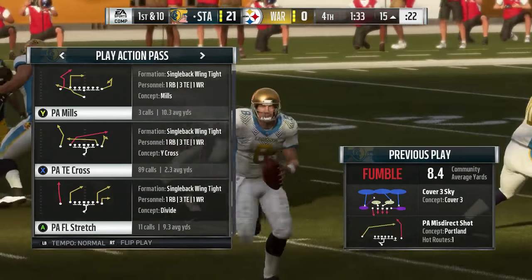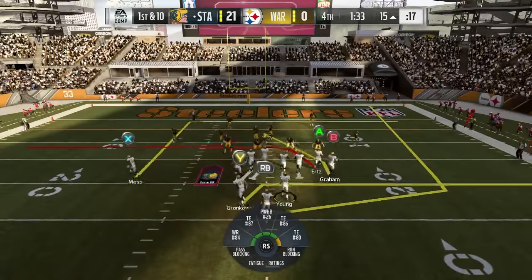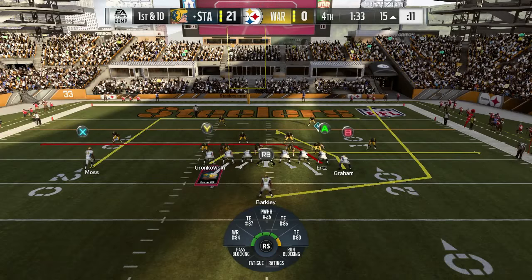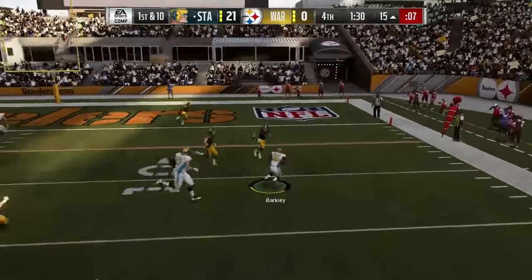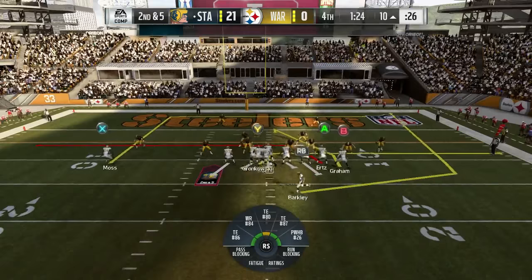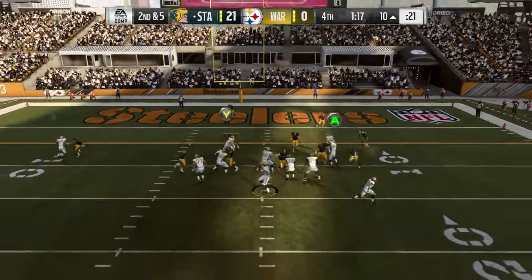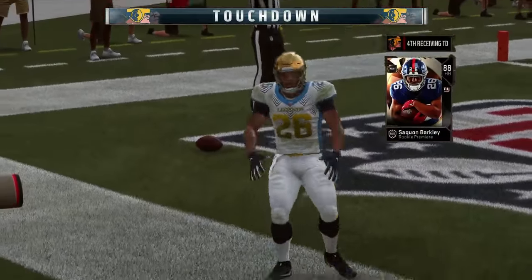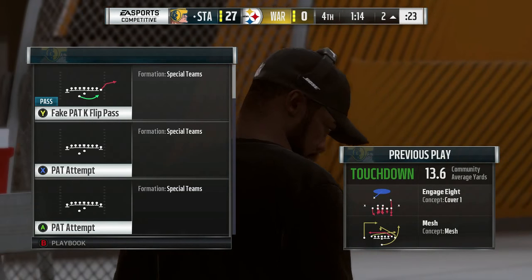We're going to try this play from outside of the 10. I'm not sure how good it's going to work outside the 10, but we'll try it. We're on the 15-yard line right now. So we're just going to go to Barkley, and what I'm going to do is wait a bit for him to get open — kind of draw all the blitzing towards my quarterback. So it's kind of a little too far away for that one. We'll try it again. We're on the 10. Oh, that's nice right there. So it works better from the 10. From the 15 it didn't work as good, but 10 and in works great. That's probably the fourth time we've got it to work this game.